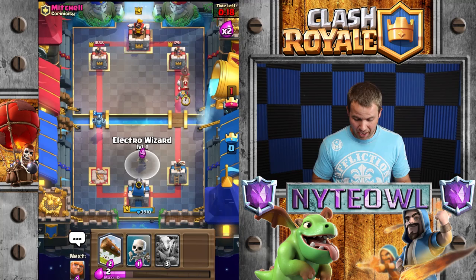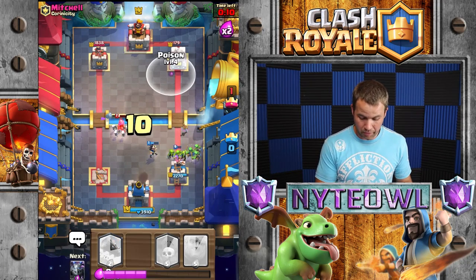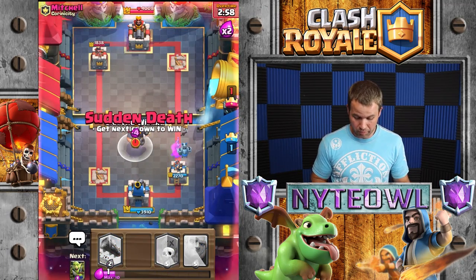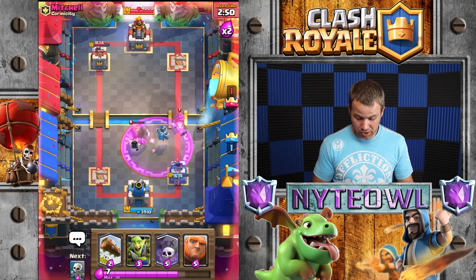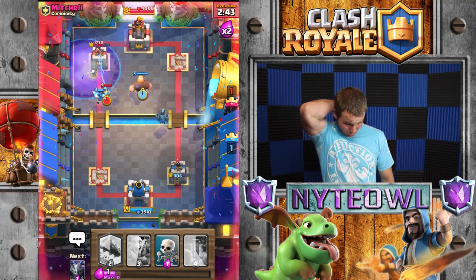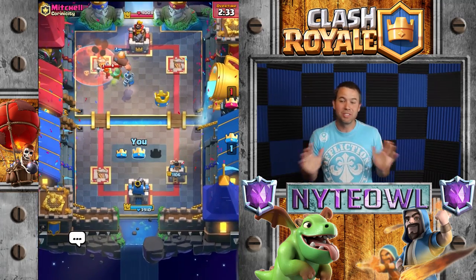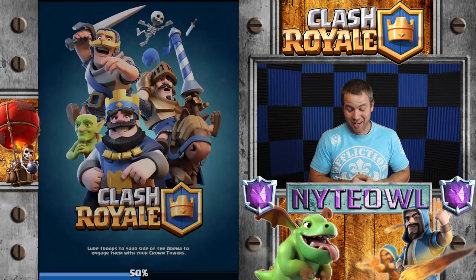I'm going to do a split goblin gang for his hog rider-valkyrie combo. That tower's almost toast. I'll get the graveyard up — oh, I was off by a tile, that was unfortunate. I forgot about the minion horde — so close! We're actually in really good shape because one more poison on that side will do it. The poison will take that tower out — yes! Then E-Wiz and mega minion to defend. The E-Wiz goes up, we poison those minions — boom, that's how we do it!